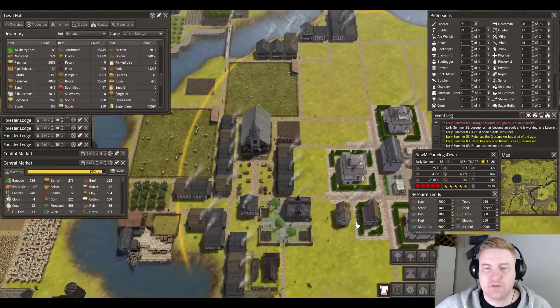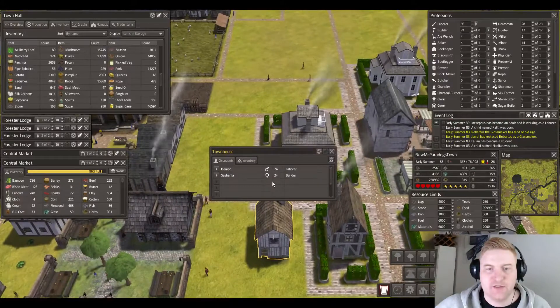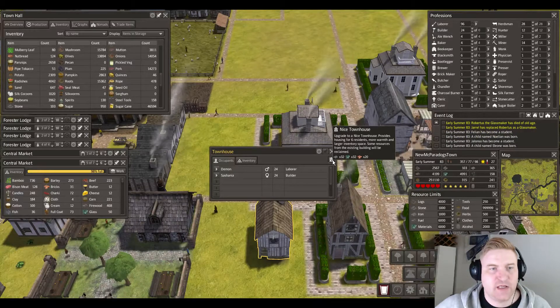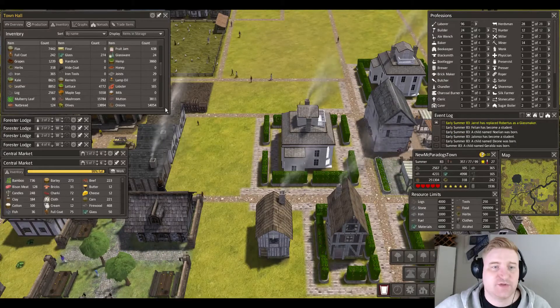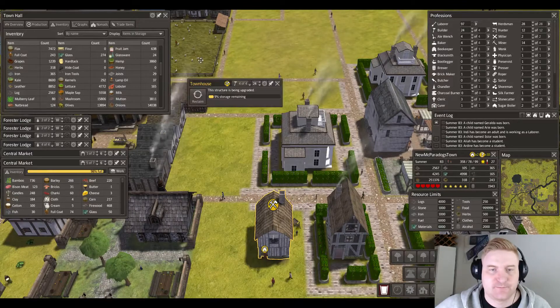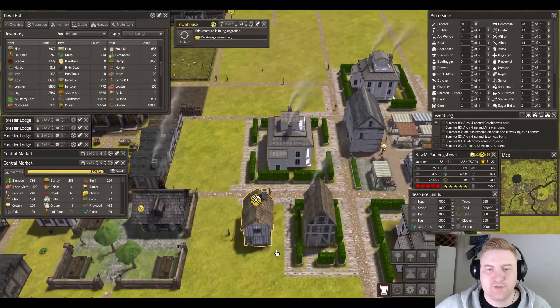We got this upgraded, so now we need to upgrade it to a nice townhouse. Hopefully we have enough glass for that. We do have 200 glass already. We can actually build the hedges around it already.